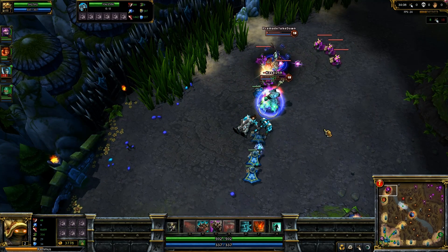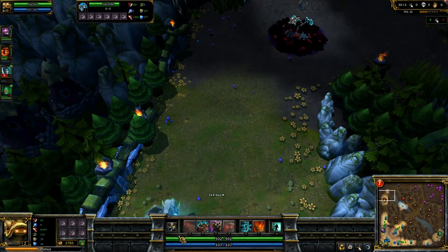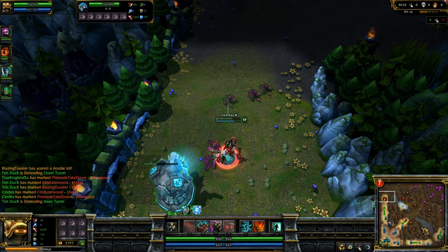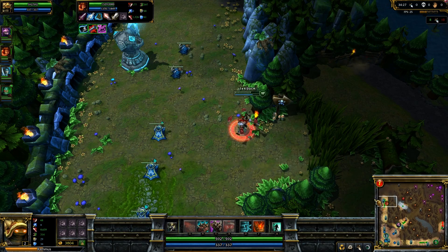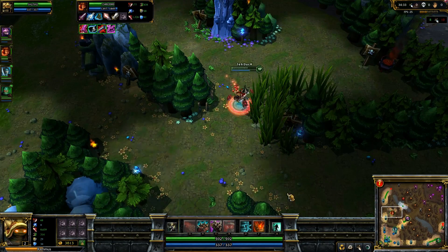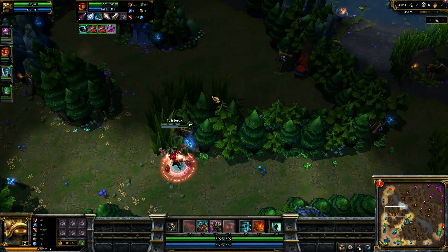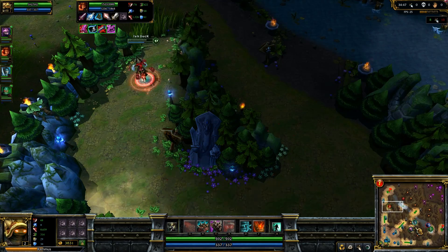Well, Heimerdinger actually cannot affect towers with his grenades anymore — that was changed about a month ago. So Heimerdinger's really completely worthless now because he's down to two turrets, his grenades cannot touch towers, and his ultimate isn't that great with only two turrets. Heimerdinger's just really nothing now — tier-low, basically not even worth looking at anymore.